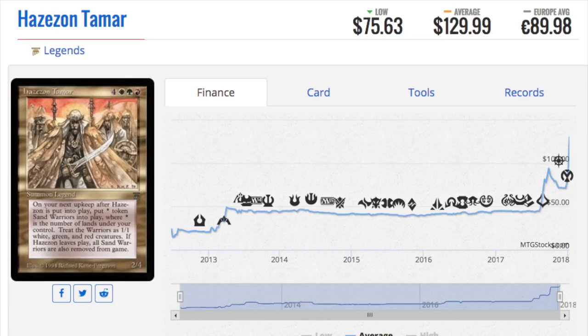Back in the day I made a very good call on Underworld Connections — I bought a ton, and I have my TCGplayer receipt for it. Eight cents. I bought 200 copies at eight to ten cents a copy; they became $2.99, and I was able to trade four of them into a shock land all day.